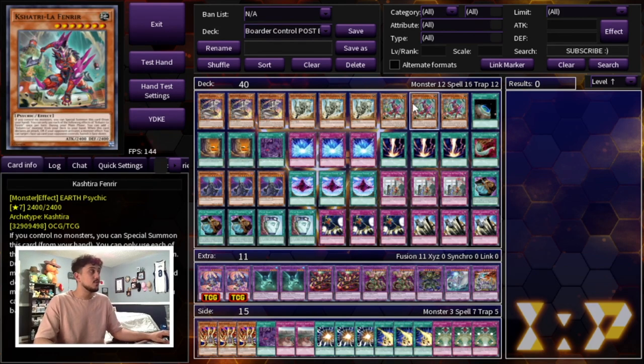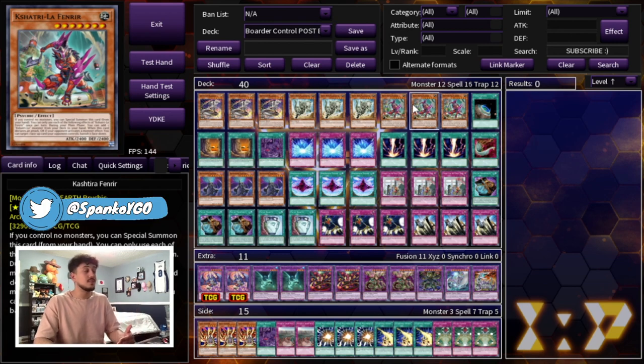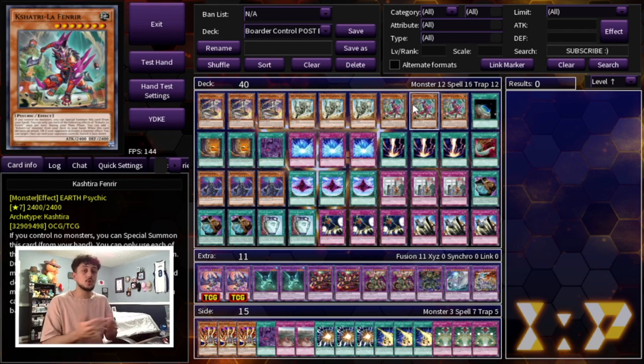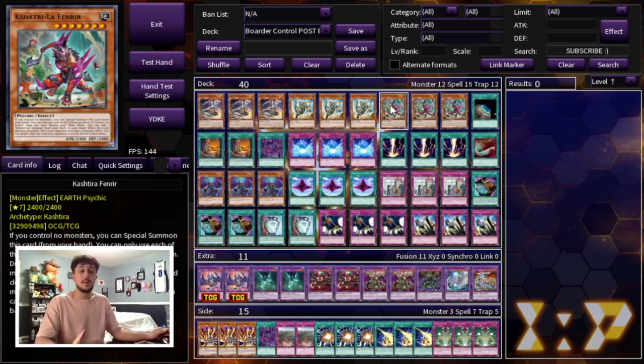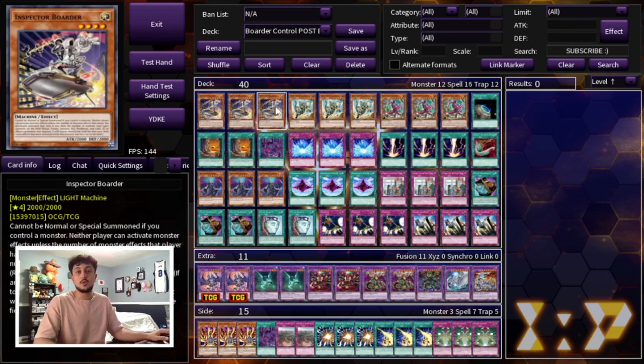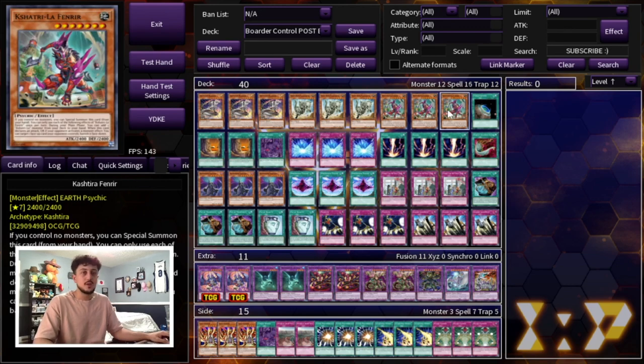Three Fenrir works really well in this deck because it's good going first and going second, giving the deck an option if you're forced to go second. Going first, you can special summon Fenrir and normal summon Dyna — two bodies on the field, protection for Dyna with your back row, and a banish with Fenrir. Fenrir also helps push for damage to speed the game up. The one caveat is that Border can't be normal or special summoned if you control a monster, so you'd have to set it, but Fenrir paired with Fossil Dyna is very powerful.